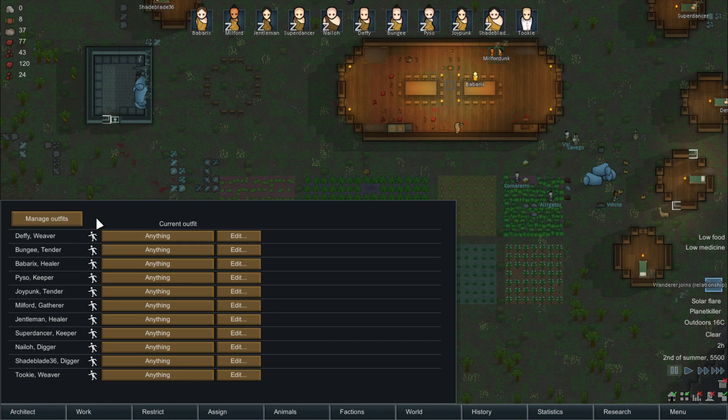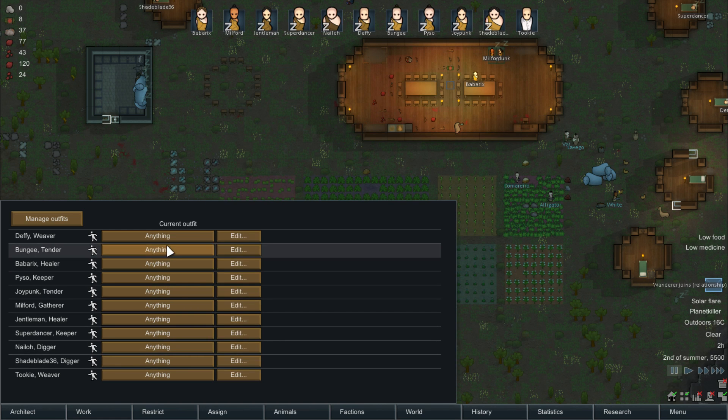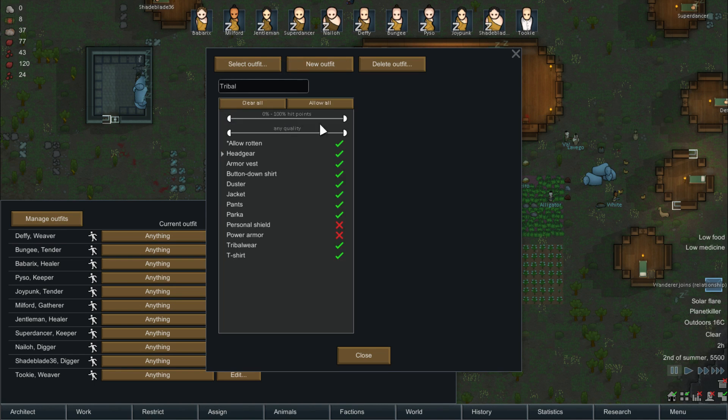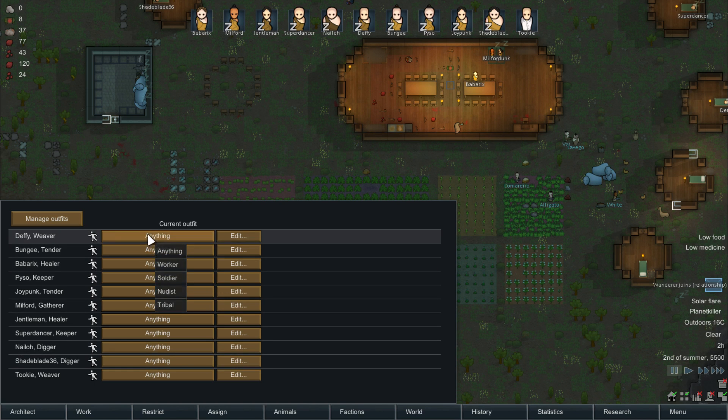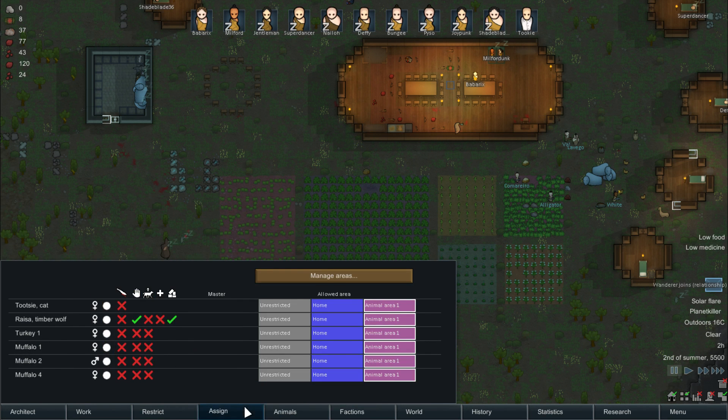Did we not do the colonist outfit yet? No. Let's add a new outfit called Tribal. And we are not gonna use personal shields or power armors because we don't know how to use those. And also no crappy clothing — only 40% up, because at 40% they start thinking bad thoughts about their clothing. So we want to keep nice clothing on. We do need to probably make some clothing or start stealing from passing by people.